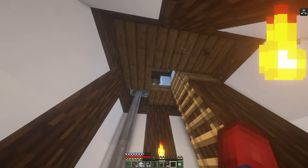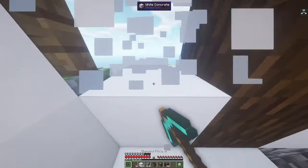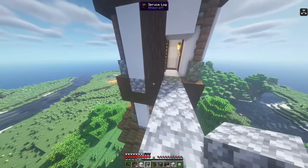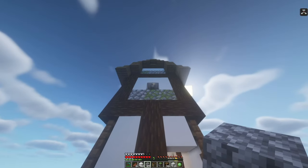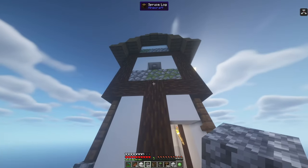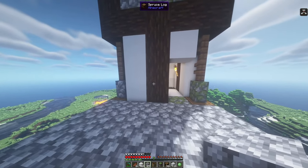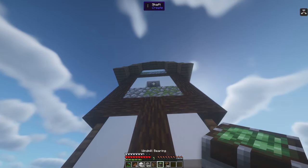Let's head upstairs. I've built down about six blocks from where I want to place my windmill, so I'm going to break the outside here and build a little platform — just so if I fall or drop items I can grab them. You can see the shaft right there. Going one, two, three, four, five, six — that's how far down you need to build. Our next step is to take our windmill bearing and slap it onto the shaft.